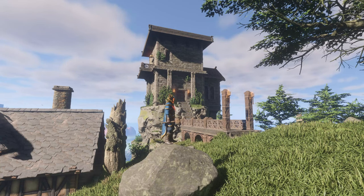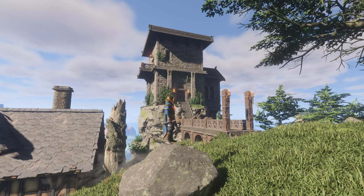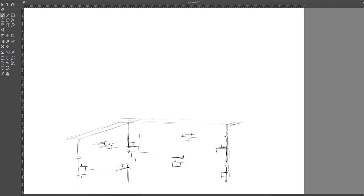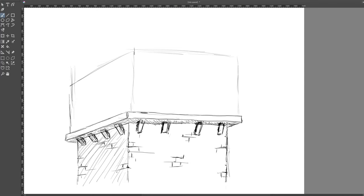Sometimes I google for reference pictures online to come up with ideas, but this time I thought it would be interesting and also faster to sketch something myself to try out different ideas. Prototyping in game to try different shapes and how it would look is really time consuming if I want to kind of move the walls to different places, change roof style, stuff like that.